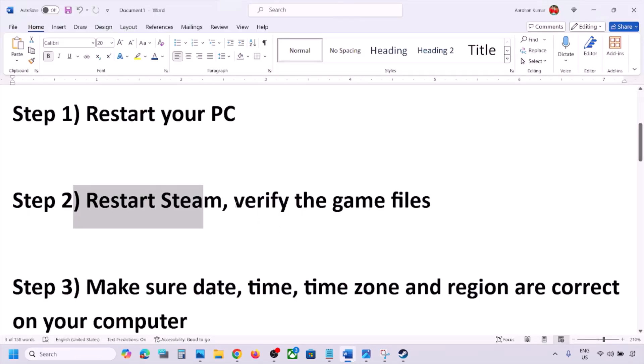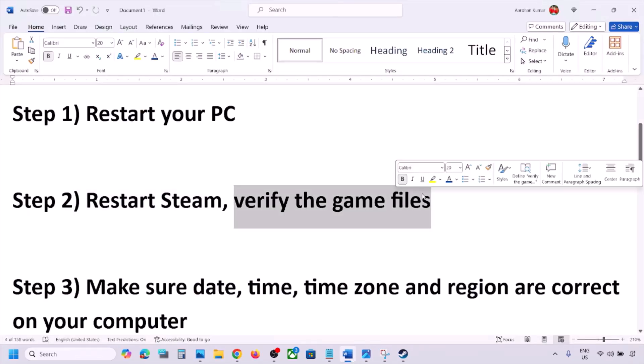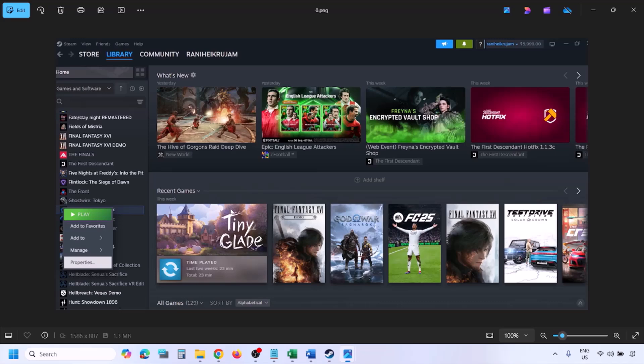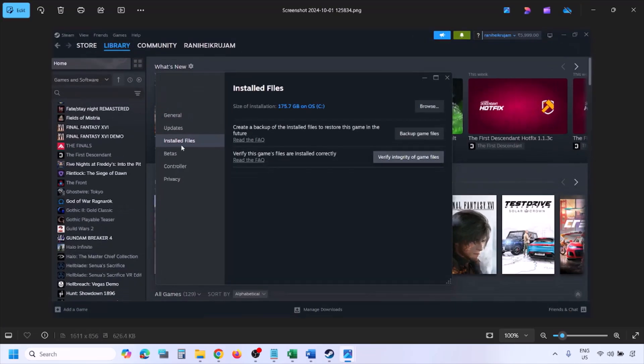While restarting Steam, if there is any update for the game, update the game. Still facing the problem? The next step is to verify the game files — this is important. To verify the game files, go to Steam, click on Library at the top, find the game in the list, right-click on the game, select Properties, go to the Installed Files tab, and click on Verify Integrity of Game Files.